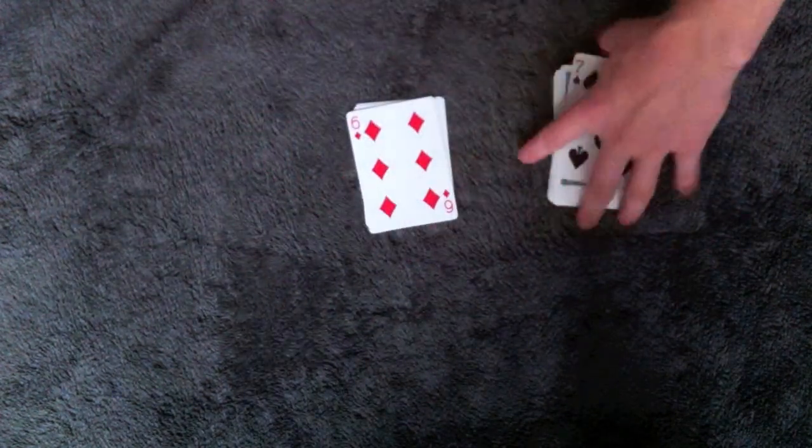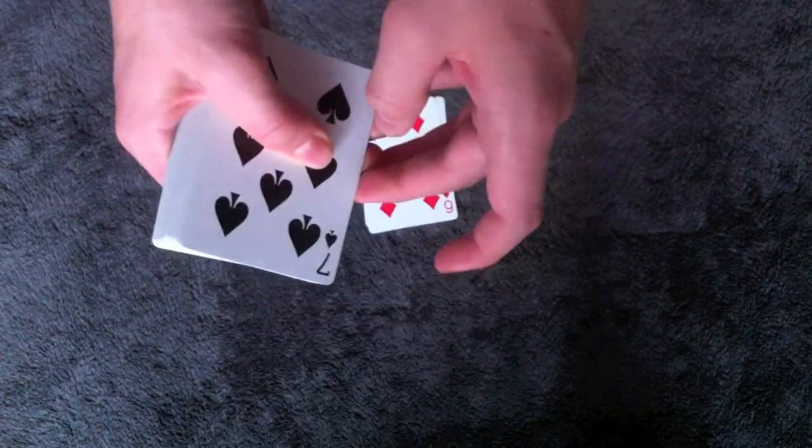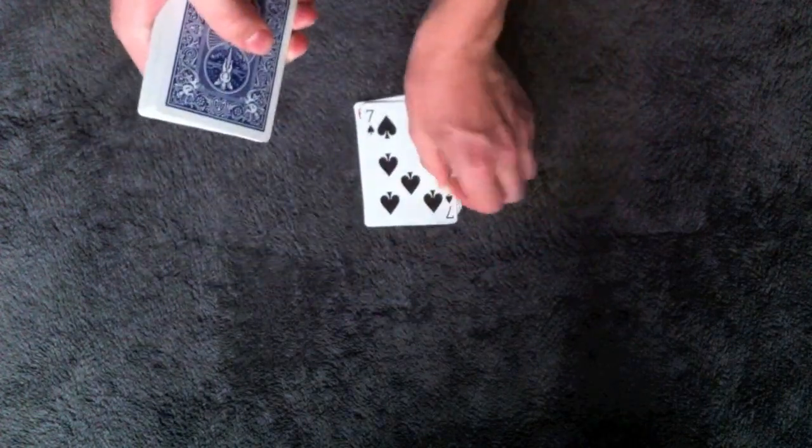My uncle's first magician friend said that his favorite way of finding an ace is to spread out the cards and look for an indicator card. In this case, the indicator card happened to be the seven of spades. What that means is that seven cards down, there's going to be an ace. One, two, three, four, five, six, seven — and he found the first ace.